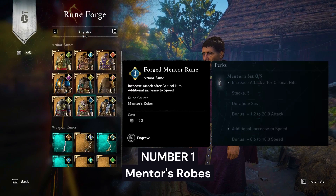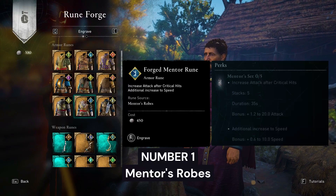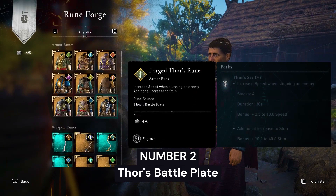Number 1: Forged Mentor Rune from Mentor's Robes. This rune will increase your attack and speed after critical hits, so it's easy to use with bows that have a critical chance perk.